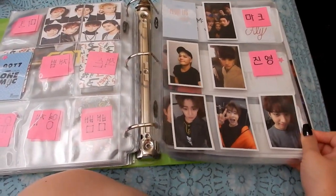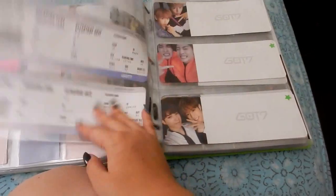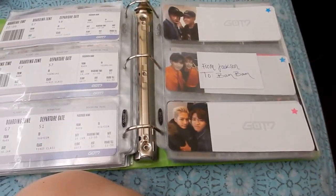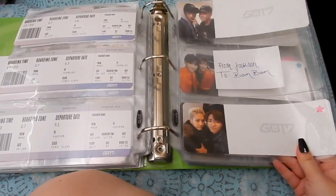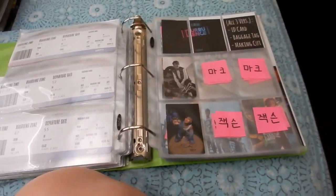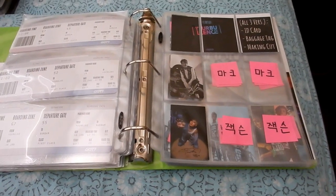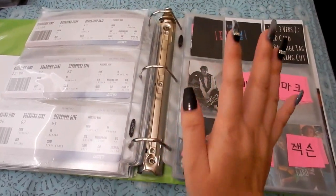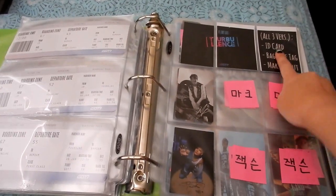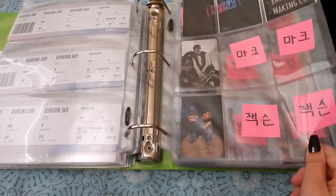For Flying I'm missing Mark and Jinyoung. For the Departure boarding pass I'm missing quite a lot. I made a document — a list of who I'm missing and who I really need. The way I'm going to start keeping track is by versions. Since Turbulence has three different versions, that's how I'm going to start collecting them. The first row is Mark and they go by the order shown here — ID, then Package Tag, then Making Cut.